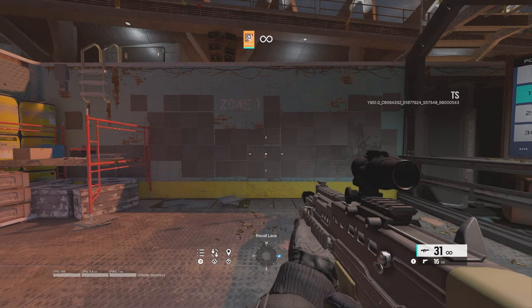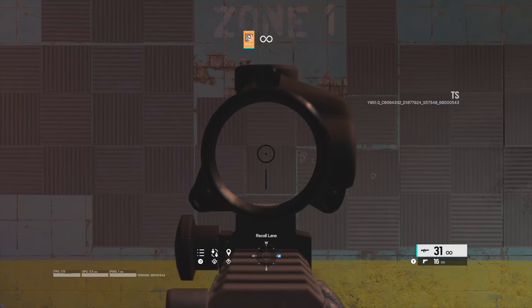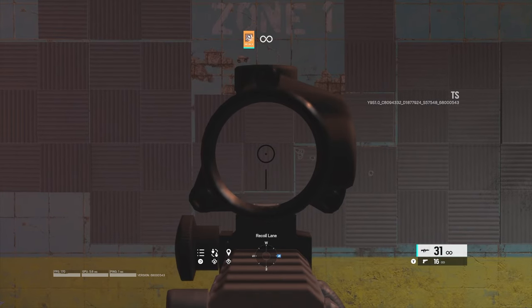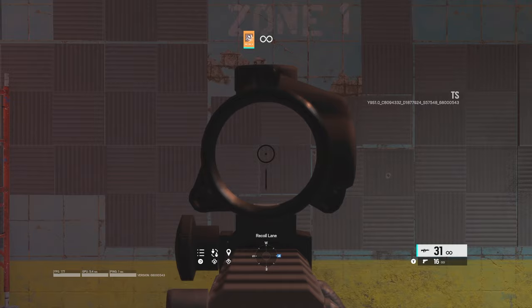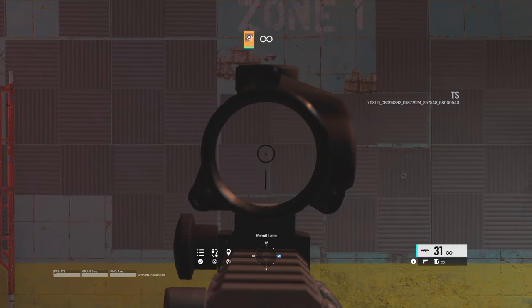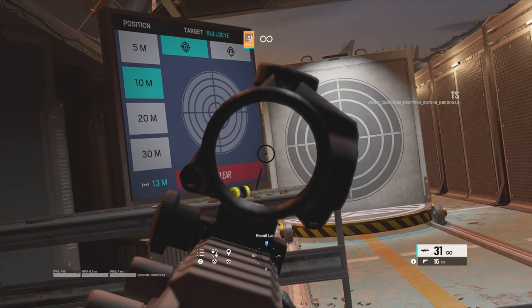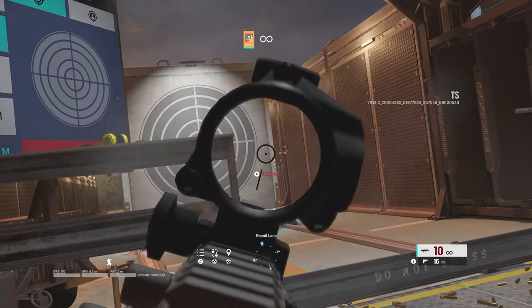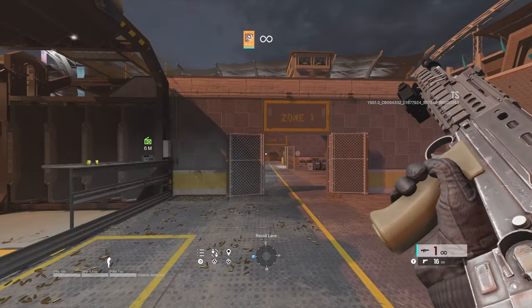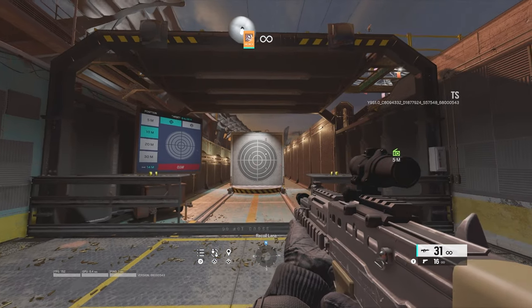The 1.5 scope that's more zoomed in is nerfed — that dot in the middle is very big. It's hard to see your target sometimes, and it can be bad for pixel-level aiming. Still not terrible, but I think I like the other ACOG better. We'll see as we go further into the season.